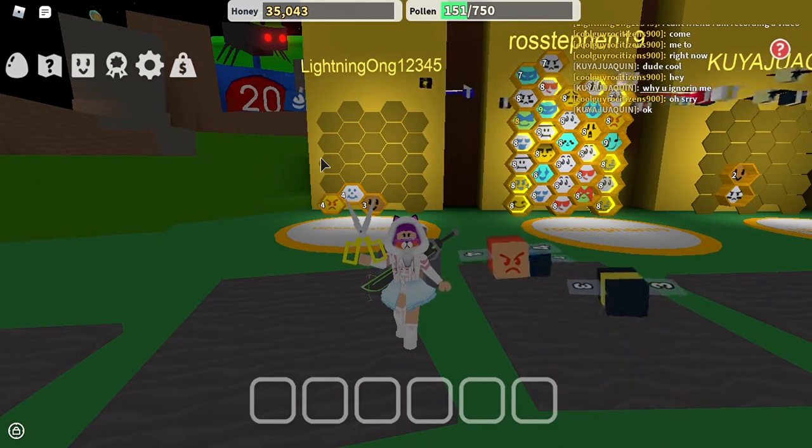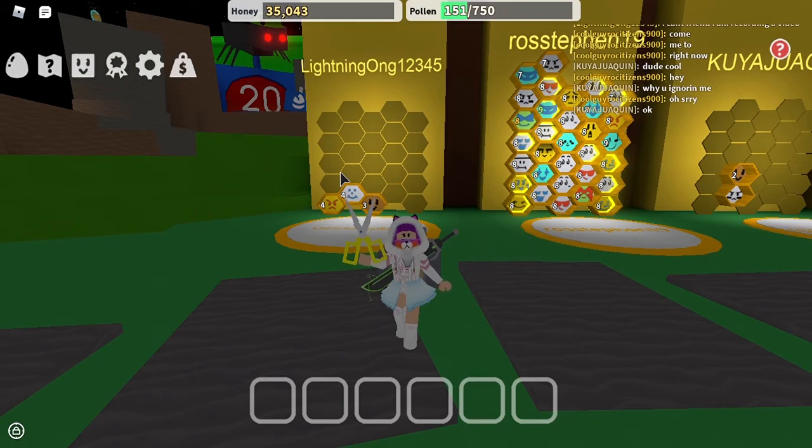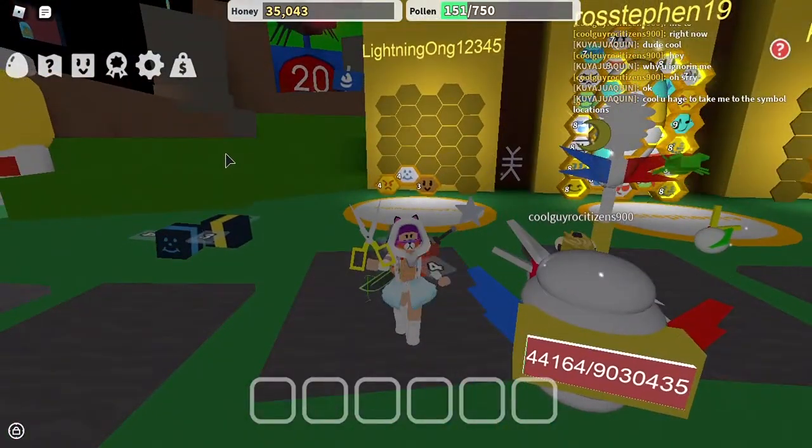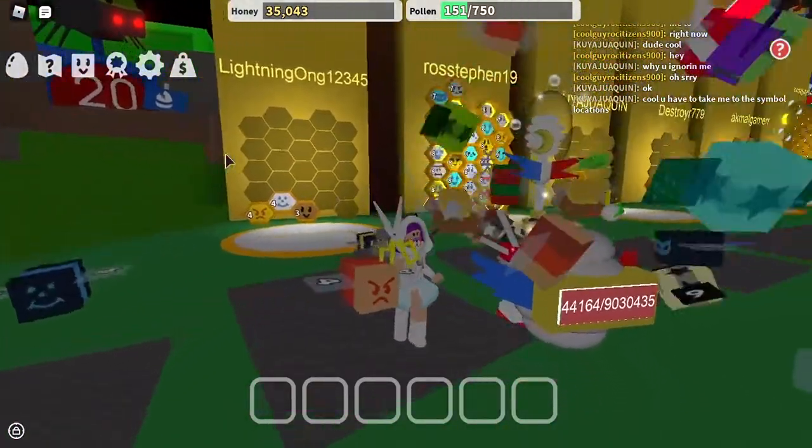Hello guys, welcome back to my video. Today I'm going to show you how to get the 'How to Program BASIC' book in the avatar shop. It is only obtainable by getting the badge from the Bee Swarm Simulator Ready Player Two event.